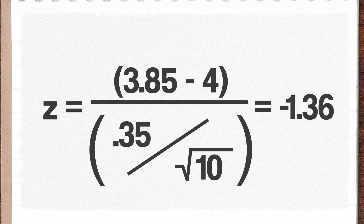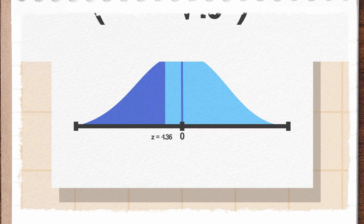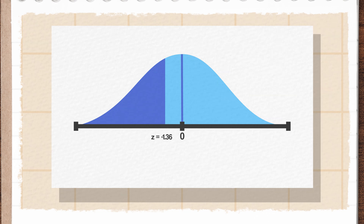Getting one weird sample doesn't necessarily call our whole population distribution into question. Unlikely doesn't always mean impossible. To decide whether it does, we have to get a little bit more precise about just how weird our sample mean is. And to do that, we can turn back to our good old friend: z-scores. We start by transforming our problem into the standard normal distribution, shifting our mean to zero, and using the standard deviation to turn our sample mean into a z-score.